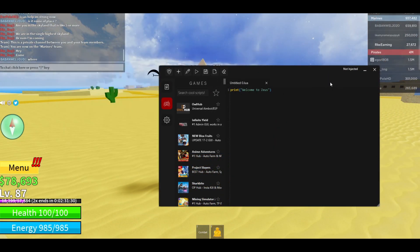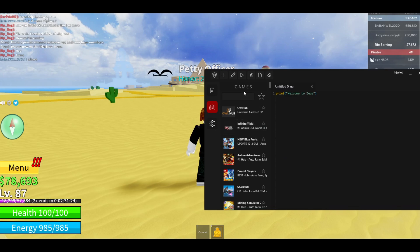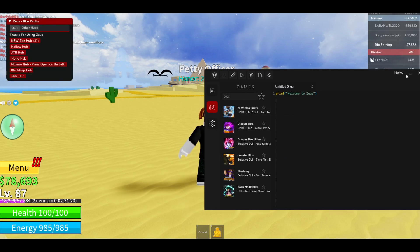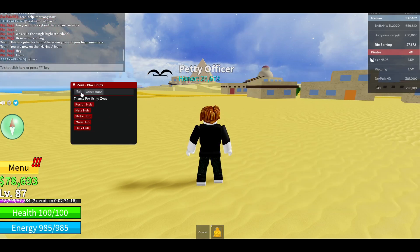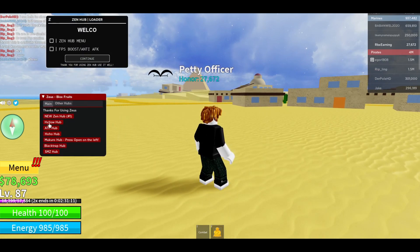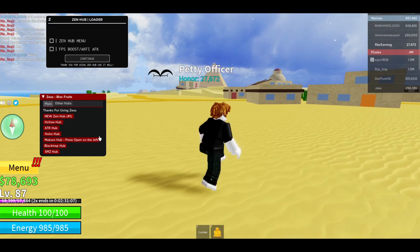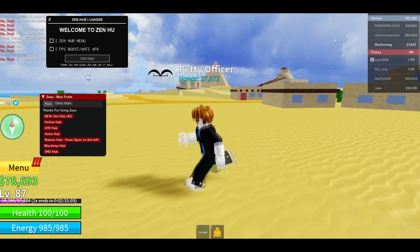Wait a couple of seconds and it's gonna say 'Injected' right here. After that you can search for Blox Fruits — it's right here because I just updated it. Minimize that and here it is. You will have Main and Other Hubs. I'm just gonna showcase the new Zen Hub because it's the most updated one, but the Hello Hub is also pretty good — you can try any of these GUIs.